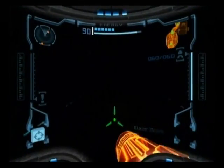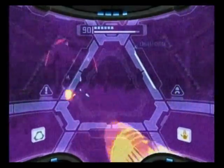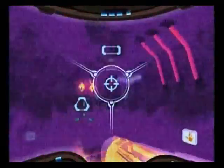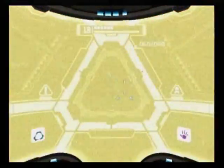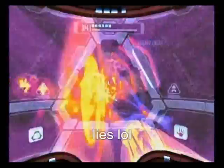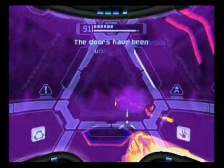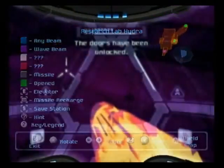Those pirates are kind of annoying as always. Thermal Visor, please. You kind of have to fight these things, and Wave Beam is a weakness. Holy crap, that took off a ton of energy and I'm completely doing the wrong controls here. One of them explodes so it intensifies the visor greatly. These things are taking off a ton of energy. Oh, I collected an ultra energy though, so that kind of helped. Doors have been unlocked and now I can get into Research Lab Hydra.